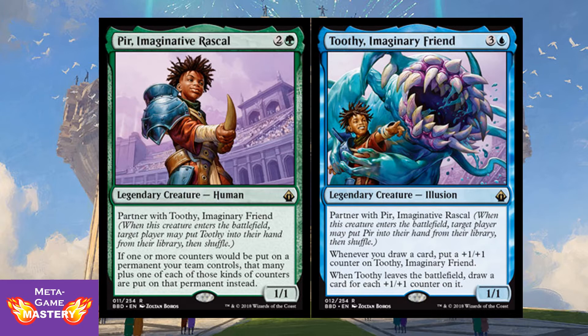Unlike the Commander 2016 partners, which are entirely interchangeable with any other Partner Commanders, these ones will only be able to partner with very specific cards. For example, Pir, Imaginative Rascal is 3 CMC — 2 colorless and a green — for a 1/1 Legendary Human. Partner with Toothy, Imaginary Friend, which I also have on screen so that you can see their card interactions. If one or more counters would be put on a permanent, your team controls that many plus one of each of those kinds of counters put on the permanent instead.